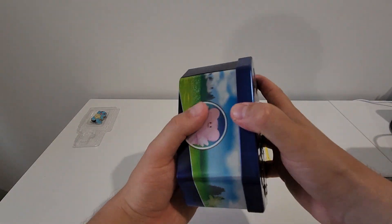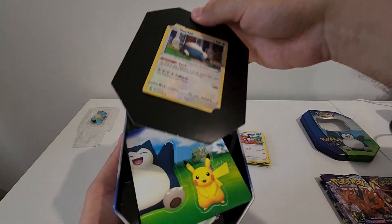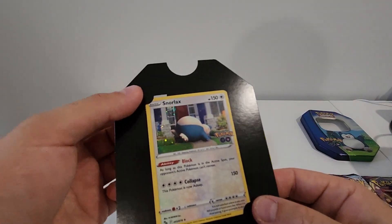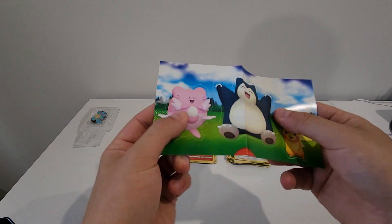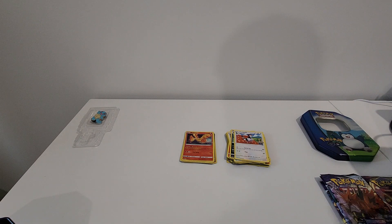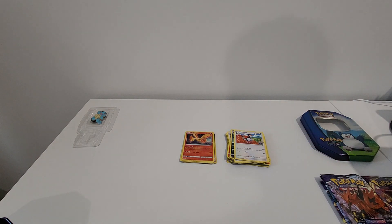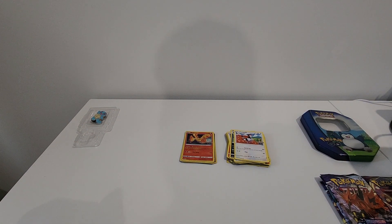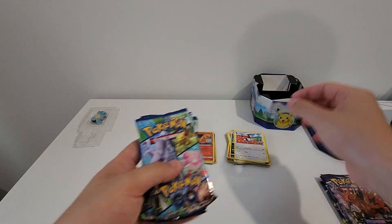So this one here, the Pokemon Go tin. Paid about $29 for this one as well, so pretty good price. We've got the Snorlax in here at the front - it's a nice card. We've got the stickers here, pretty cool. Another code card. That's our four packs.